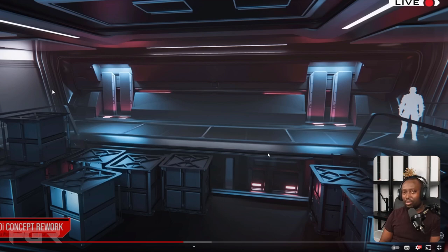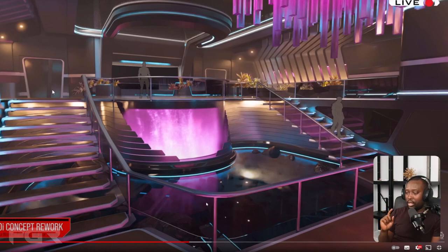It's kind of like how the 890 Jump has a similar concept where the vehicle elevator goes up multiple levels — I think they're going with the same idea here, and it looks awesome. Last but not least, they also showcased some ideas for the touring version. I think this is the foyer area on the touring version, and it looks amazing — the designs are always super impressive.